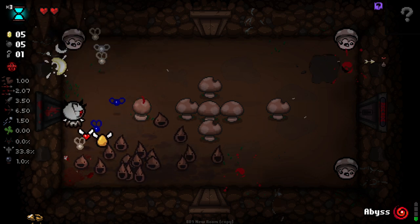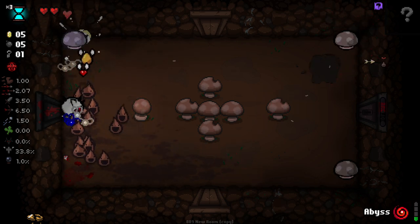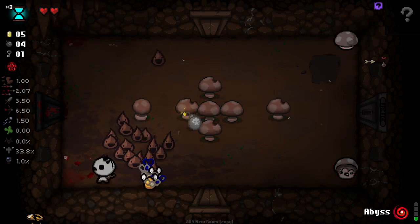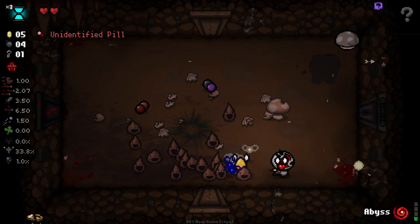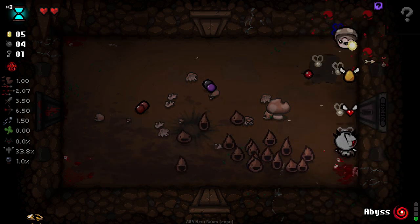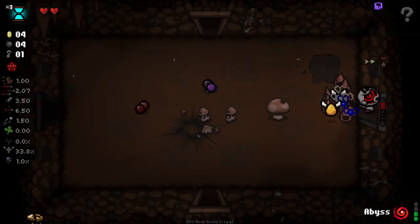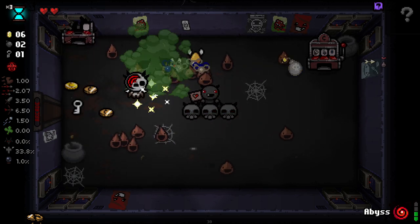I wonder what the chances for this to charm are. Charmed right there — not that it's super necessary in a room like this, but in general it's pretty good. For some reason I did that and then was like, nah, that's going to be really bad because I thought it was going to spawn skulls — and I realised that's mushrooms, not skulls. Doesn't make any difference. Golden penny — oh, for fuck's sake.